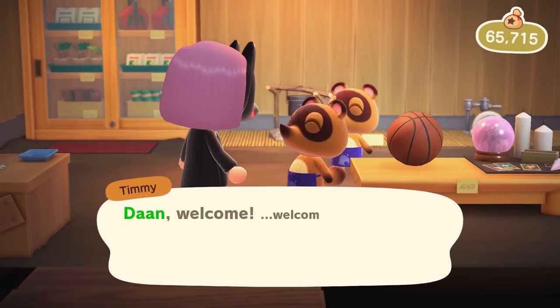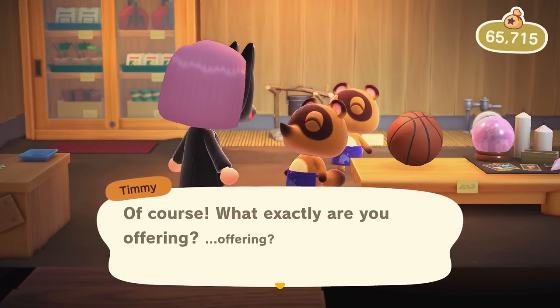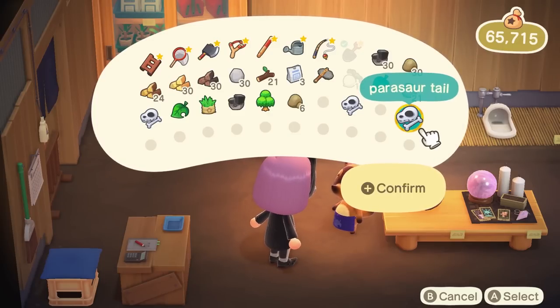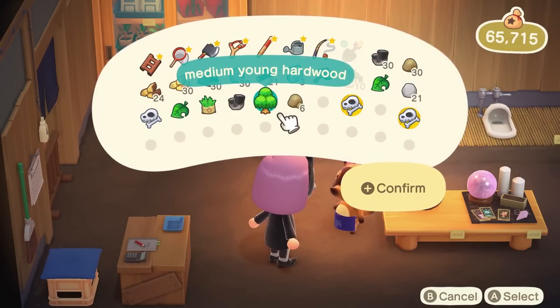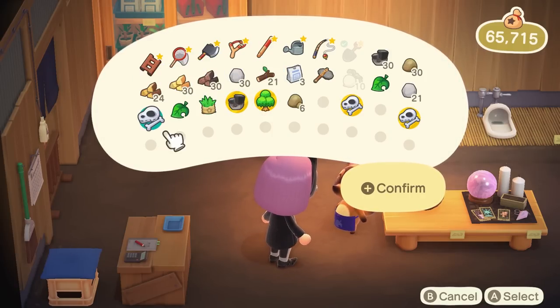Beyond fossils, you'll also find a variety of things and materials on your island that can be sold for fast cash, including fruit, seashells, items, and materials that fall by shaking trees, and even weeds. Though these aren't worth much, it's still useful in a pinch, especially in the first few days.